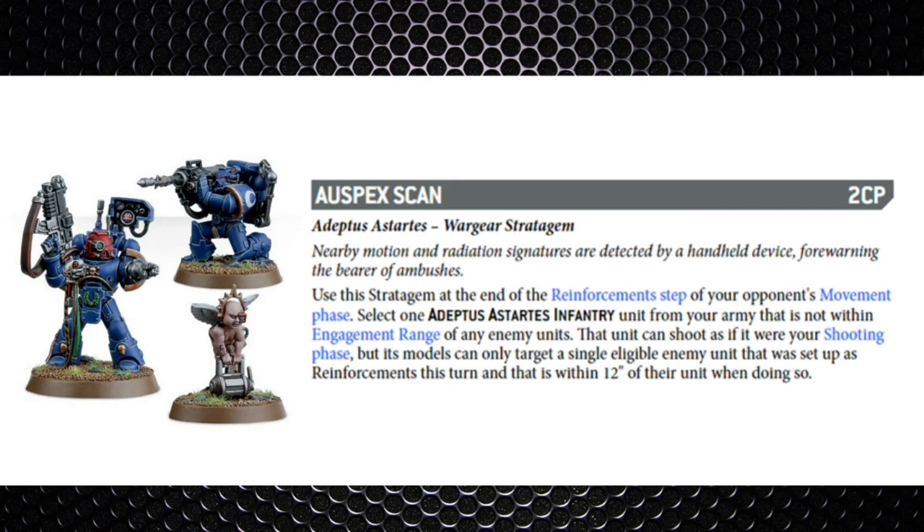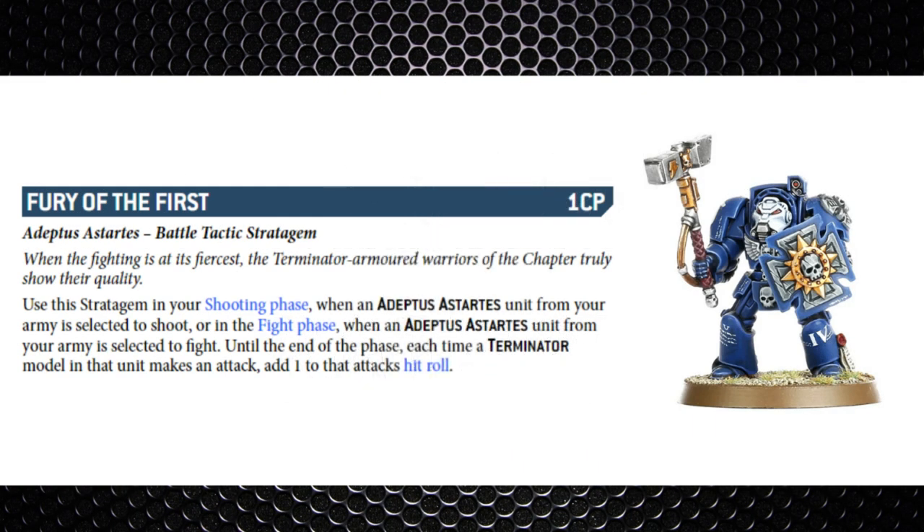Nothing generic from the psychic phase, so moving into the shooting phase — starting with Fury of the First, one command point on a Terminator unit, usable in both the shooting phase and fight phase. It gives a plus one to attack hit rolls, so hitting on a plus one with Terminators is really handy, especially with a Captain nearby to re-roll the ones. It also negates any minus one to hits from unwieldy weapons such as a Thunder Hammer or Power Fist.